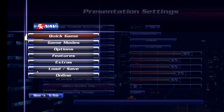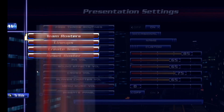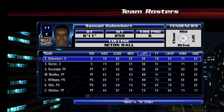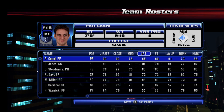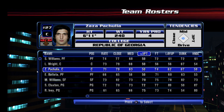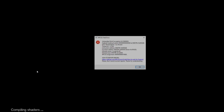Up next is NBA 2K7. This game always glitches out for me — it's on PS3 and doesn't work great. We were going to use Zaza Pachulia with his 50 three-point rating on the Atlanta Hawks, but the game just won't work. I don't even want to deal with it — let's move on to 2K8. Every game but 2K7.